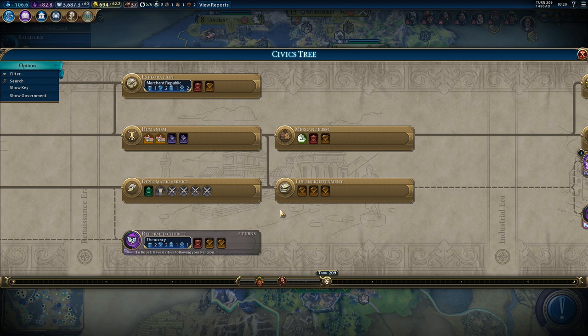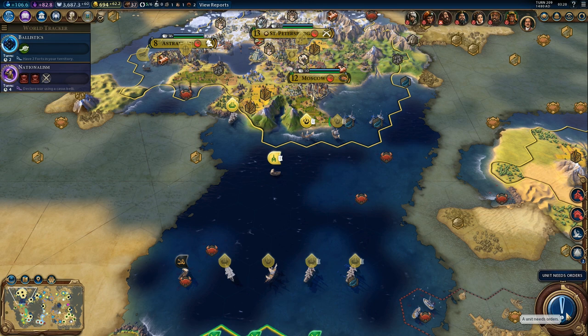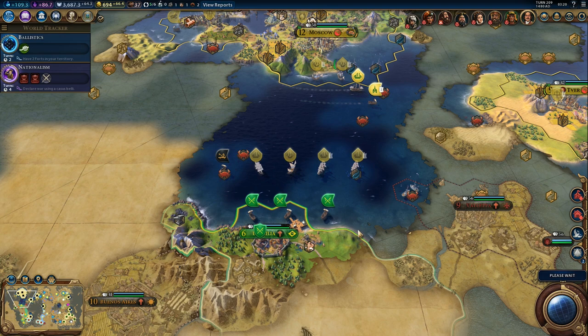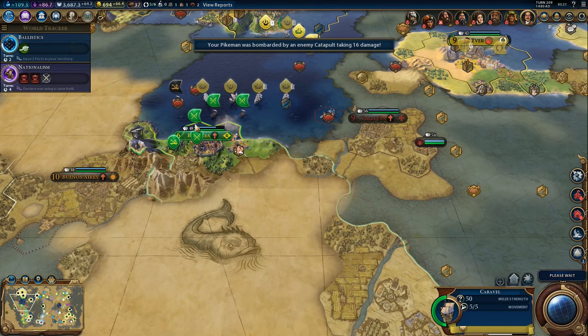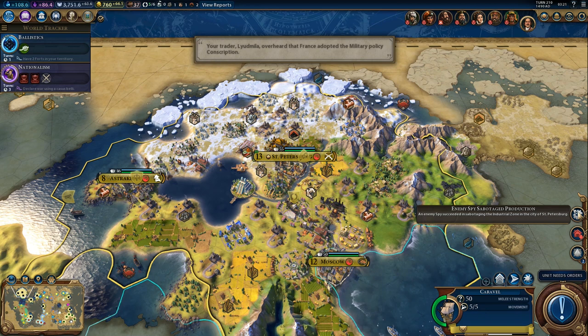Caravel - don't upgrade it. We need to switch to professional army first. I guess we could attack this spearman with the caravels. He's actually buying spearmen. What's this? Enemy spies sabotaged production - hey, that's not very nice.